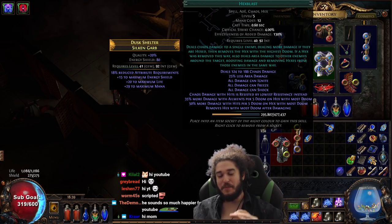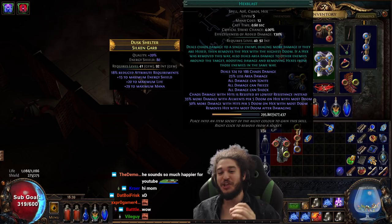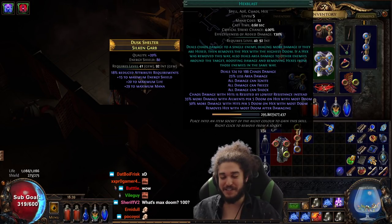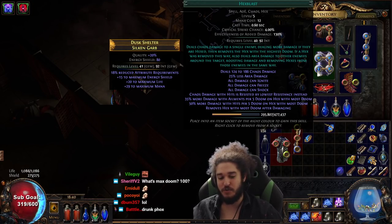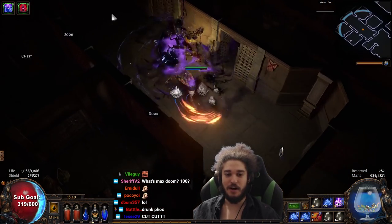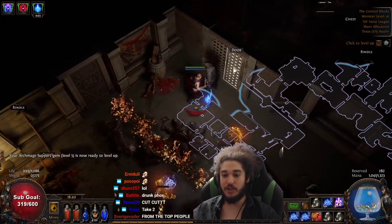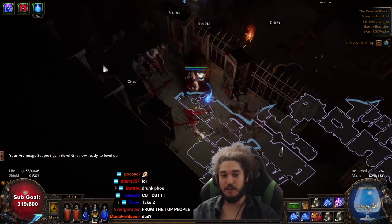Hexblast's chaos damage with hits is resisted by its lowest resistance instead. I got confused because I have lightning damage too and forgot that it doesn't matter — I'm reducing their lightning res so the lightning is doing damage if they had low lightning res, because they do. Anyway, let's just keep going. So you curse and you boom. You curse and you boom.